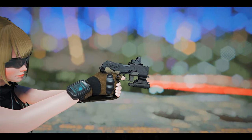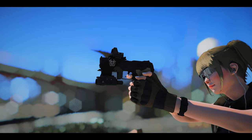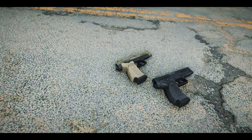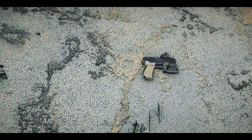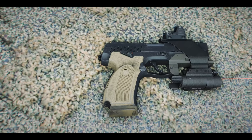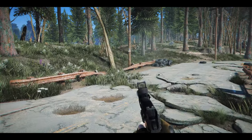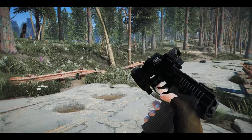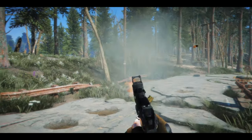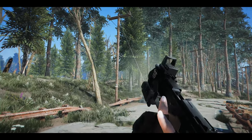Next, we have the MP443 Grach. This mod adds the famous Russian pistol, the MP443 Grach, to the game. It comes in black and FDE colors, and through the mount modification, you can add a mount to the pistol for additional attachments such as optics and a bottom tactical light. The mod provides high-quality animations and sounds, utilizes vanilla ammunition, and supports tactical reloads. You can find it via the level-less script, and it's craftable at the chemistry station.